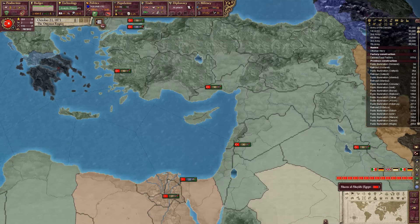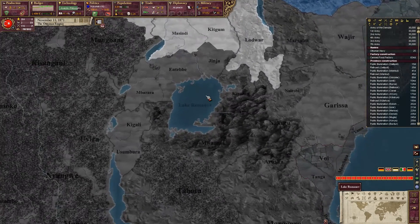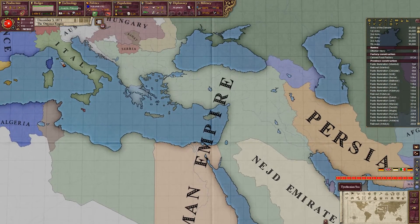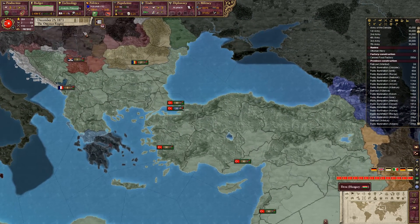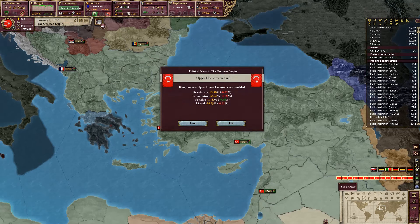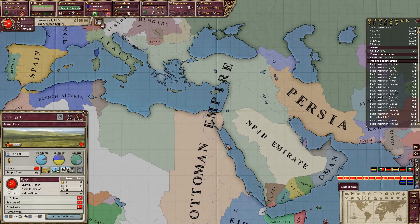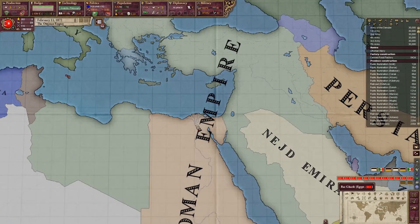I found the source of the Nile — how is that possible, someone else already did that? I guess I found it separately; I wasn't the first one to find it, I just found it. Let's do the punch — I hope I will find the Tomb of Tutankhamun, that would be pretty cool.